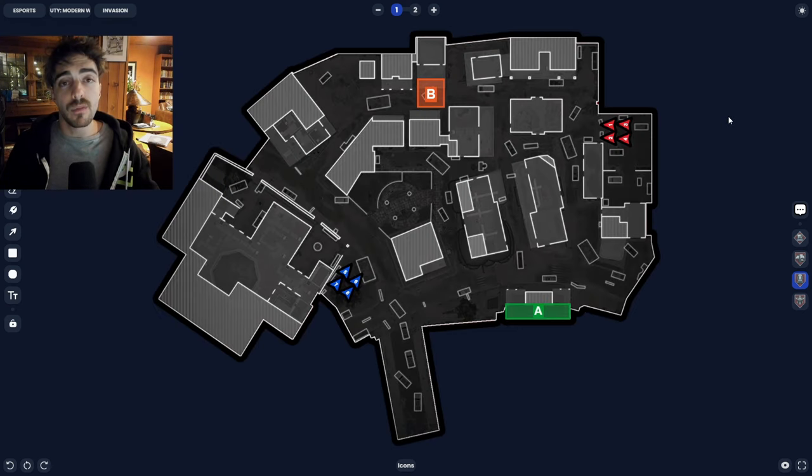Invasion control, like we talked about in hardpoint, is pretty much AR-dominated. There are some situations where you might see CDL teams pull out one sub — maybe if the B point is already capped and you want to maintain control of the Cafe and Mannequin area. If the A point is still up and you want to play through those areas, you can see one player using an SMG. But for the most part you're just going to be running the AR.